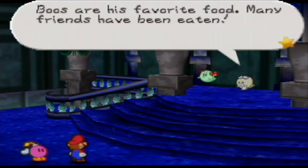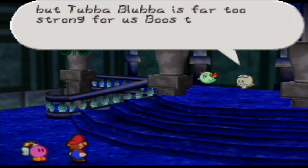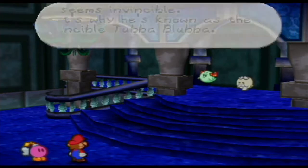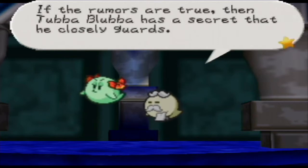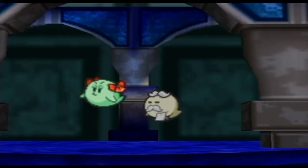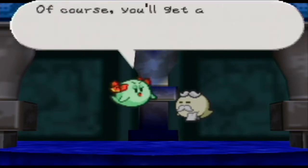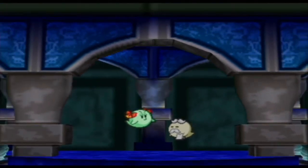We finally got to the third floor. We got to a Bootler that we met at the beginning of this chapter, and this other Boo by the name Lady Bo — must be the Boo that everybody else is talking about, and probably the person who runs this mansion. So I'm gonna find the secret to defeat the Tubba Blubba. Let's kill that Tubba Blubba and get that Star Spirit — get out of this darn chapter.